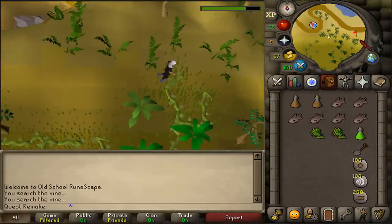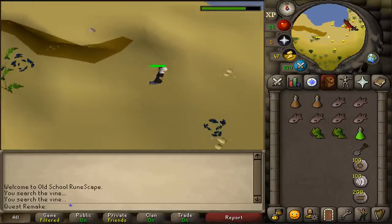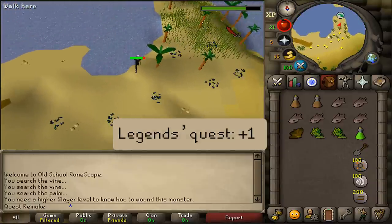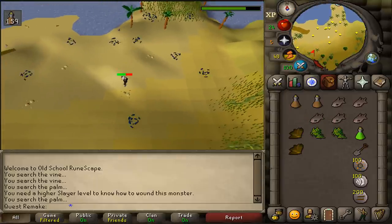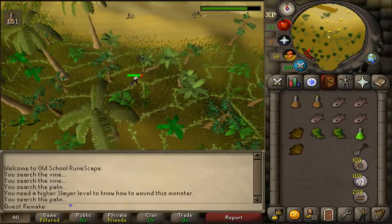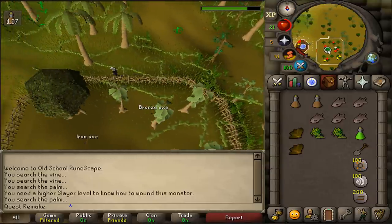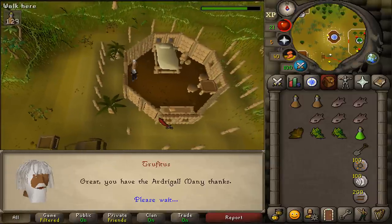At the dungeon sign, go east and keep going east until you see the harpy bug swarms. North of them you'll find a lot of palm trees — some of the bigger ones have a search option. Search one and you'll get an ardra herb. If you're planning on doing Legends Quest, grab a second one from another tree. Then return to Trufitus, clean one of the herbs, and use it on him.